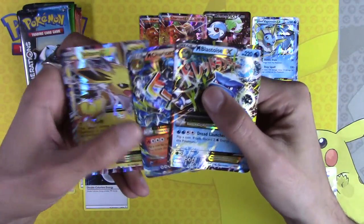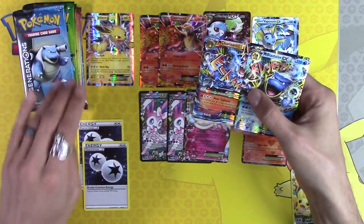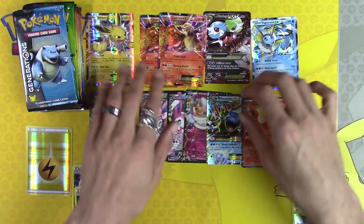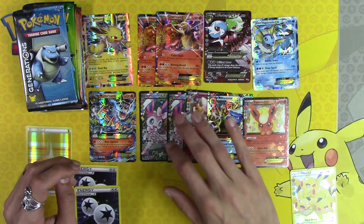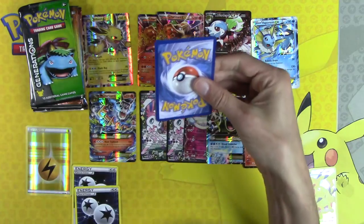Tauros and Mega Charizard EX! We hit all three that you want to hit — the Jolteon, the Mega Charizard and the Mega Blastoise. Let's count them up — three, four, five, six, seven, eight, nine, ten, eleven EXs and one full art Pikachu. We definitely went over what I thought.